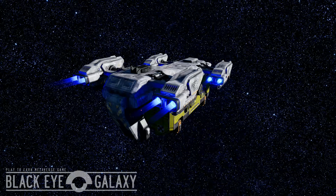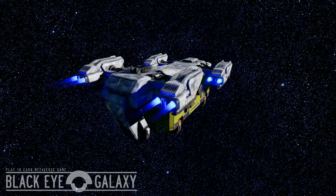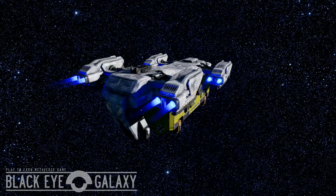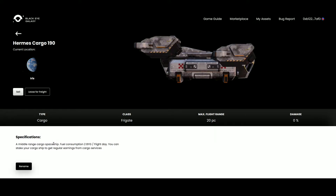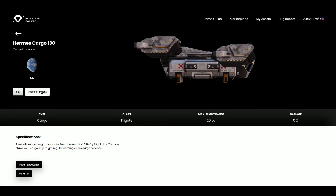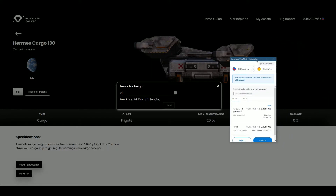Personally, I prefer to leave at least $5 worth of BNB in my account to cover all gas fees for this and future transactions. Once you are ready to proceed, head over to the my assets tab. You will find your Hermes cargo under idle spaceships. Once you have located it, click on the asset and press lease for freight. It will ask how long you wish to lease your Hermes cargo — I will enter the maximum of 20 days. Now approve the transaction with your wallet by paying the fuel price and BNB gas fees.